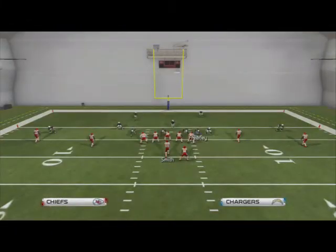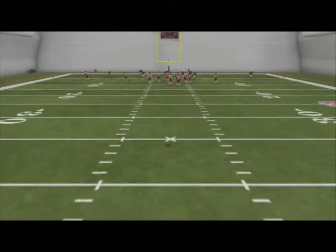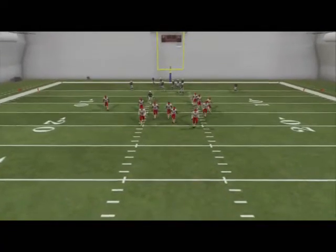It's a DTA A-Gap pressure that a lot of people like to send because it sends heavy pressure at the quarterback at the A-gap, and it's very difficult to block it just because of how many people are committing to the blitz. So what the setup is: